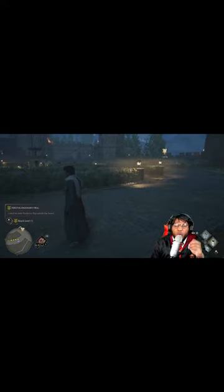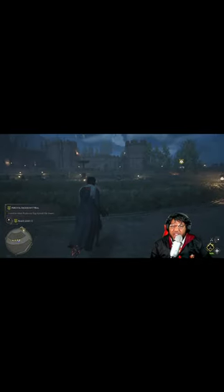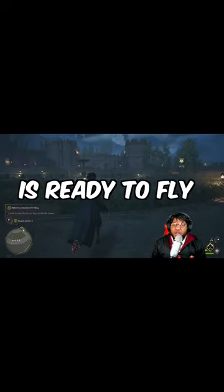First, you have to complete flying class. Then go to the sporting goods store in Hogsmeade. After you have done that and you have purchased a broom — they don't really tell you how to use the broom — press the potions button, press B, and there you go. Your broom is ready to fly.